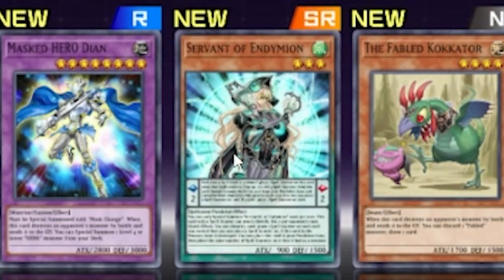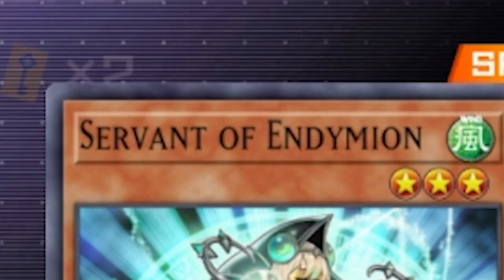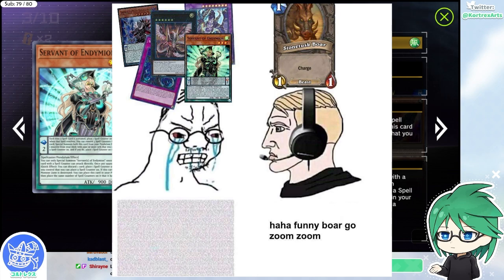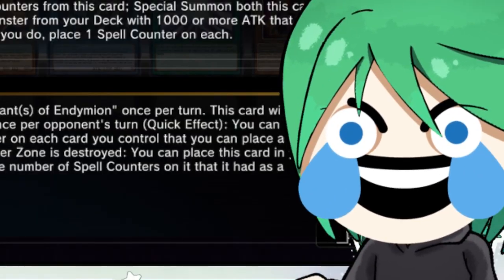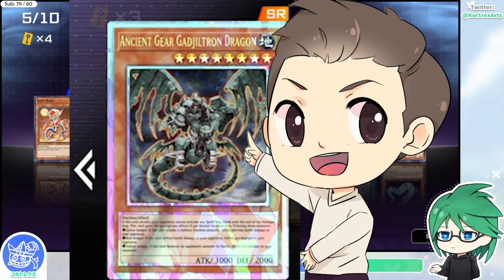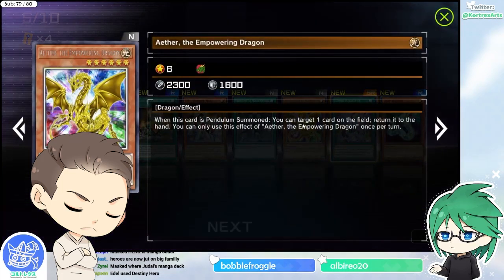These are pendulum cards. Servant of Endymion is literally the example card people send on Twitter when they say Yu-Gi-Oh cards are so hard — it's like two book chapters in one card. There are three different rarities: base rarity, foils, and prismatic. Prismatic cards are super super shiny.